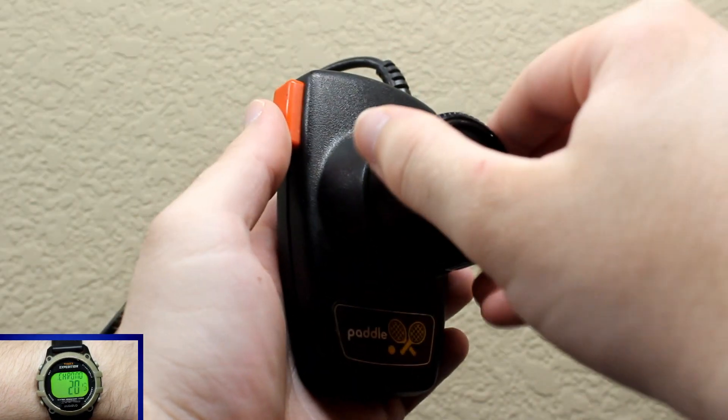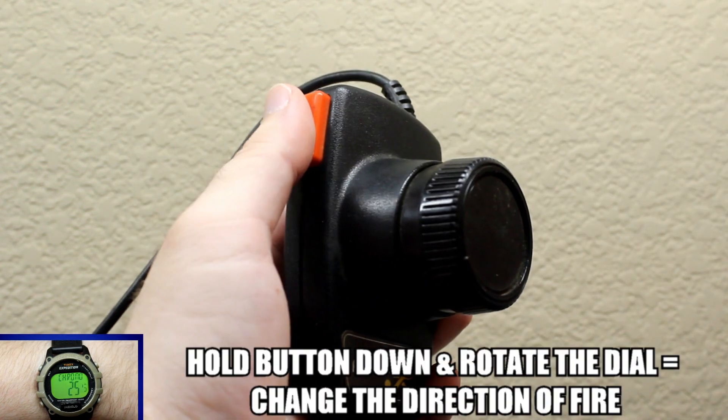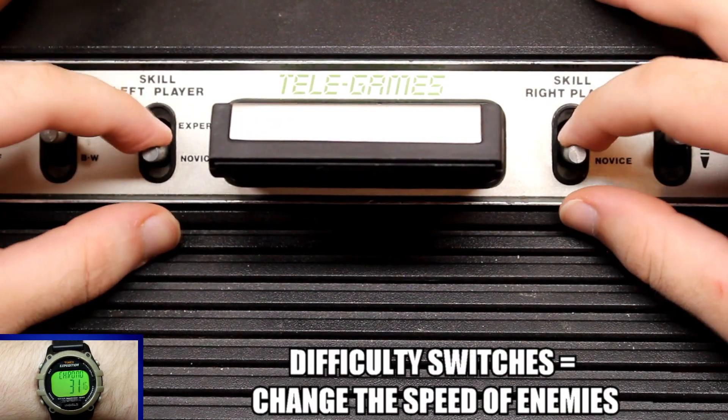You control your anti-matter launcher by moving it with the rotator dial on the paddle controller, and the button is used to shoot. You can also hold the button down and use the dial to rotate the direction of where you are firing. The difficulty switches together can determine how fast the enemies can approach and attack.